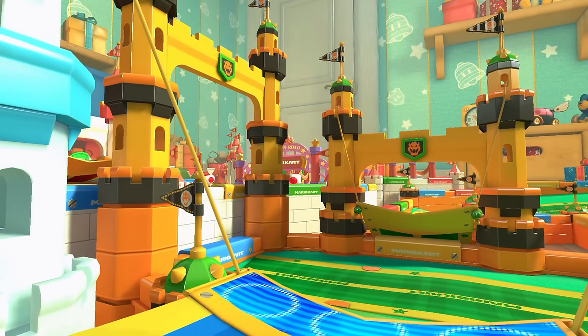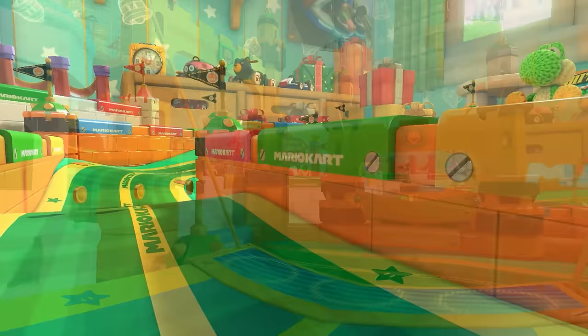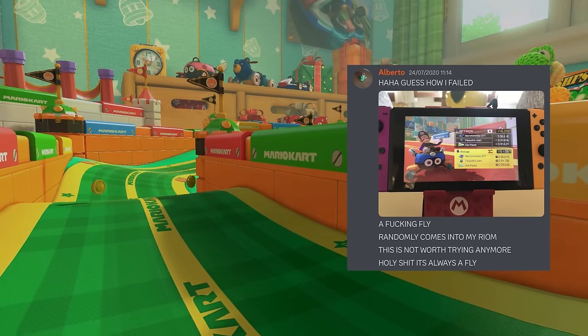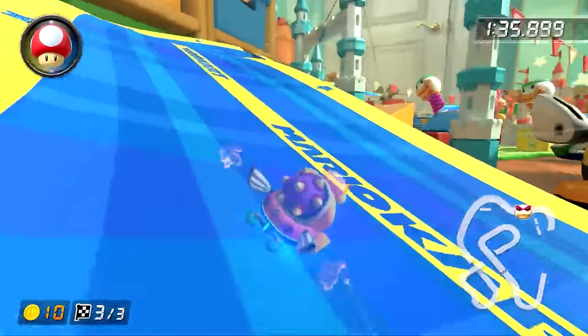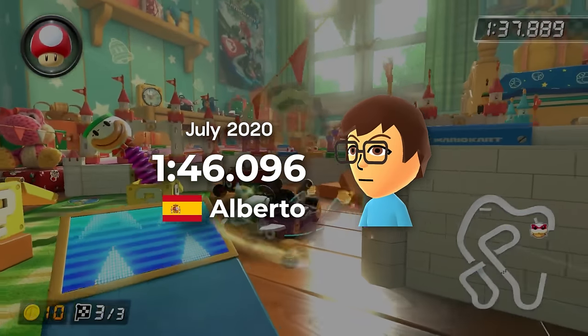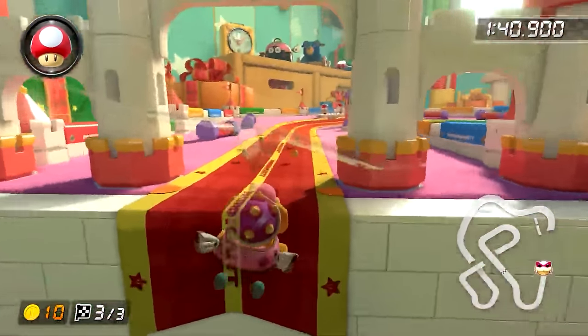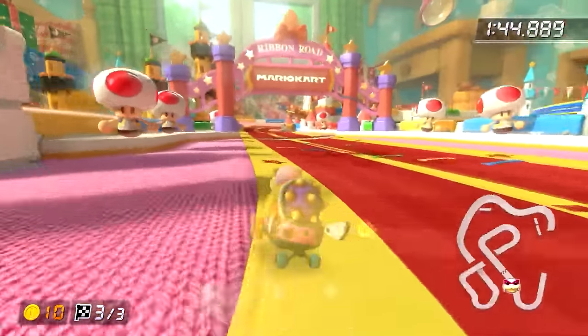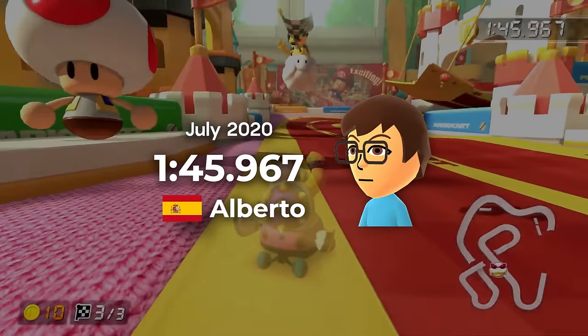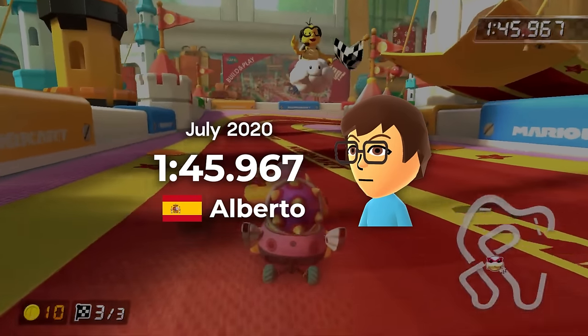He improved his personal record many times, and one day he failed a world record run because a fly disturbed him in lap 3. He would break through later that day, got the world record, beating Yoshi by 2 milliseconds. Alberto would go on to improve the record many times, getting the first run below 1:46 — a 1:45.967, an incredible time barrier to break.